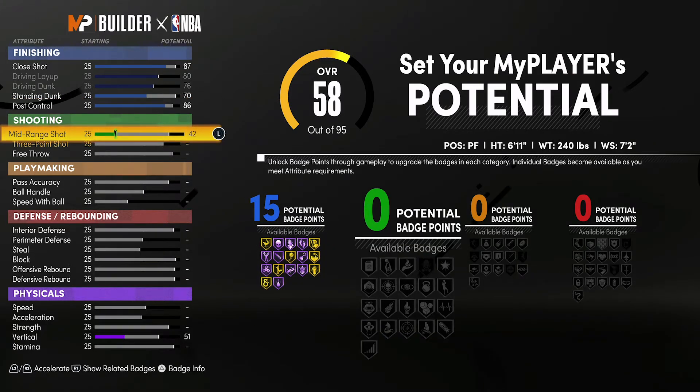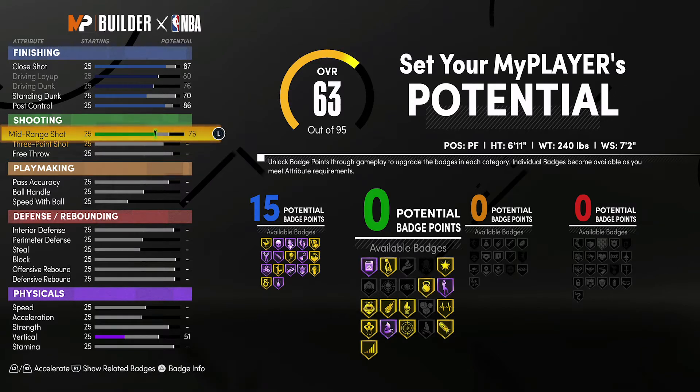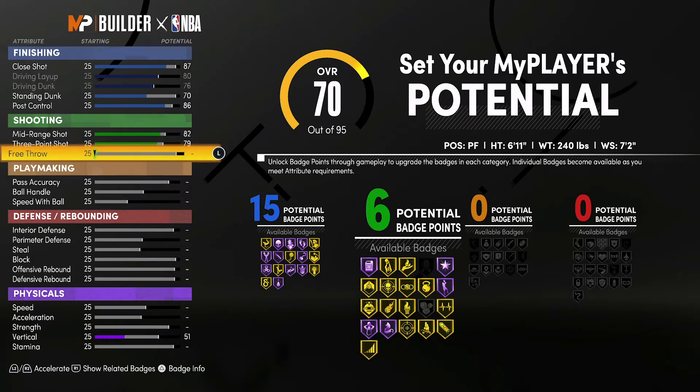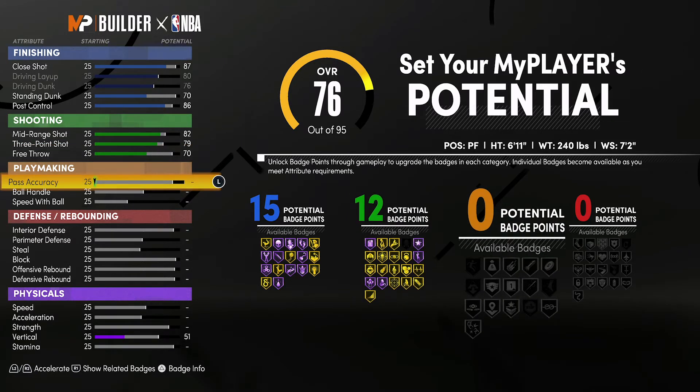For shooting, you're going to bring your mid-range shot up to an 82, your three-point shot up to a 79, and your free throw up to a 70. That's going to give you 12 shooting badges.